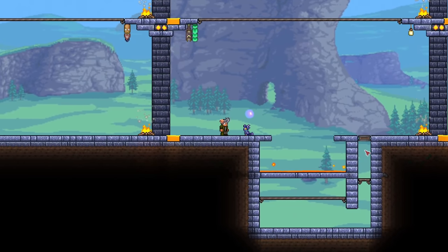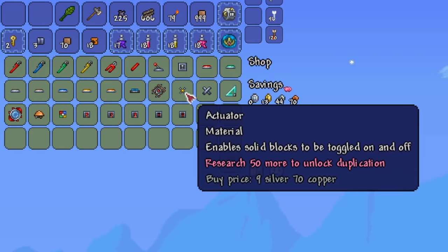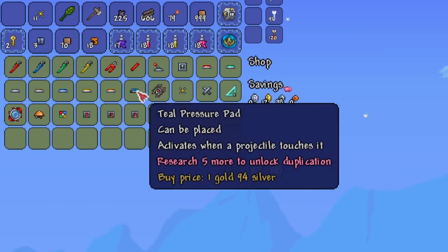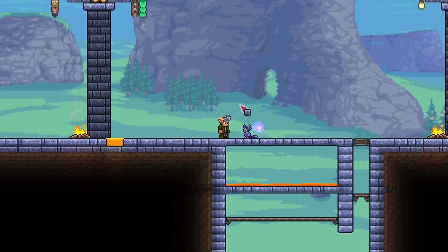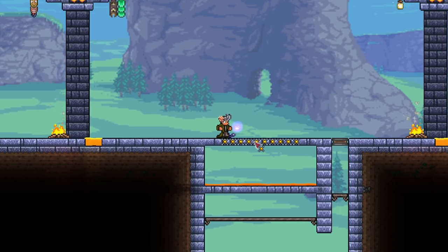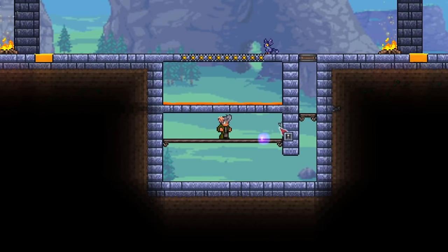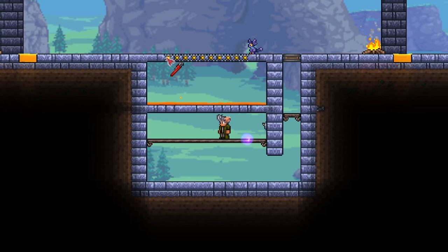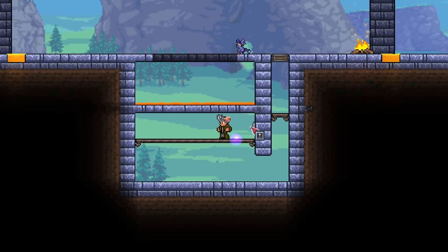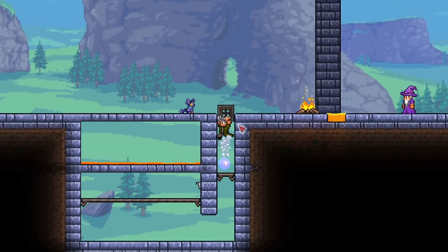To finish this off, head over to the Mechanic and buy some actuators, a switch, some wires, and a wrench — the colour doesn't really matter. Then cover the top of your trap. Use the actuators and place them on the top, minus the two corner blocks. If you mess up, just use a wire cutter to remove them. Finally, place the switch wherever you want and draw wires using the wrench, connecting the actuators to the switch. The trap is now completed. We can freely turn the top row on and off whenever we want — we can leave the blocks on most of the time so we won't fall in, and during invasions we can turn them off to reveal the lava trap below.